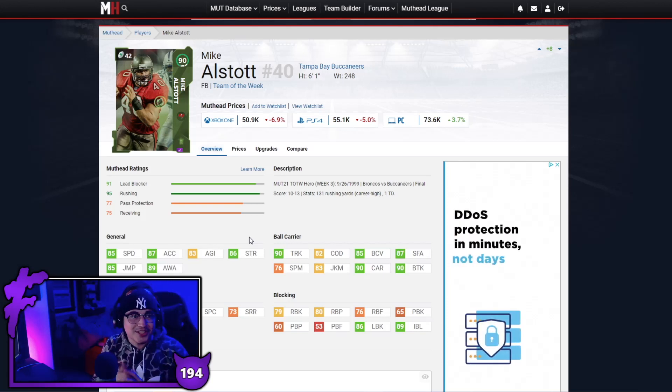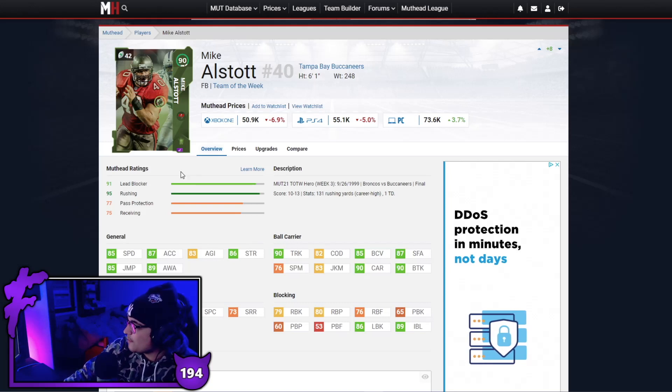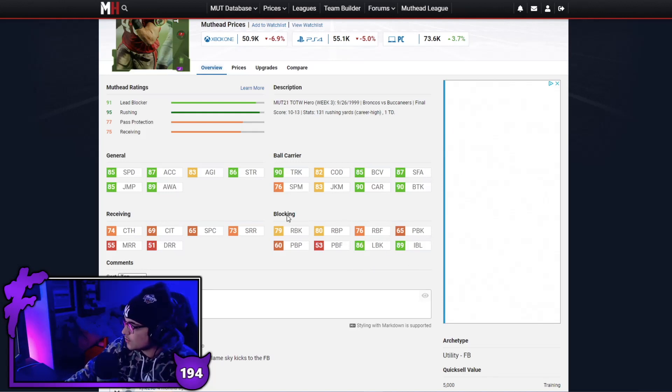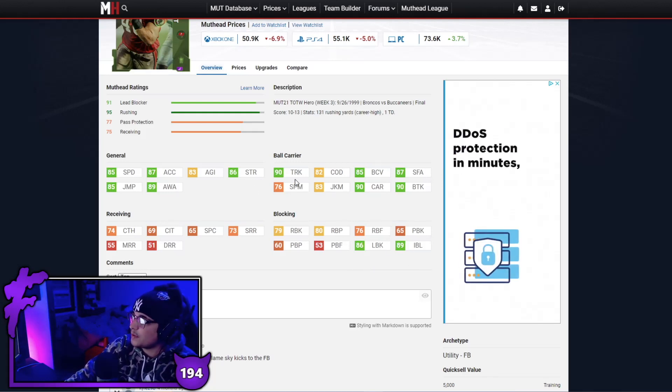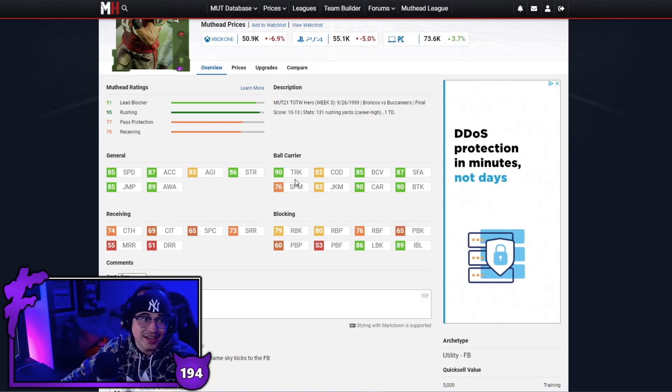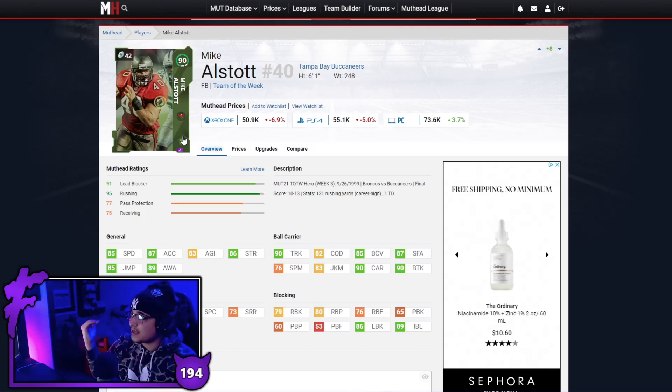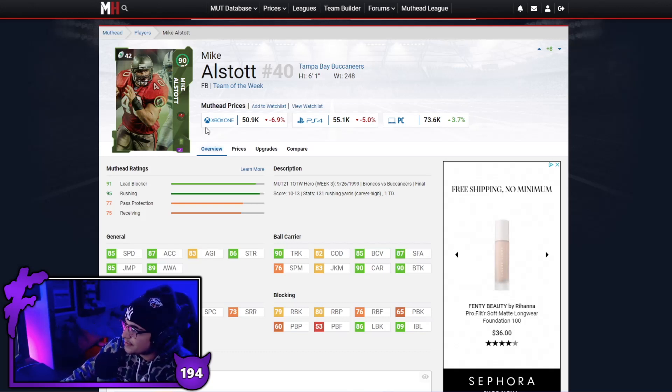Next up we have Mike Alstott — the second fullback to make a Budget Demon episode, of course the first was CJ Ham. Alstott has good speed, good strength, good lead block at 86, good impact block as well. Nothing else really matters but if you want to run a fullback dive the guy gets the job done — 90 trucking. He does have a 50 upgrade but even without a power up, at 50k for a fullback he definitely makes a difference in your run game.